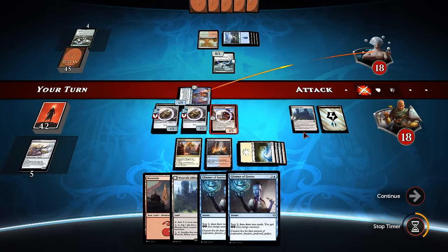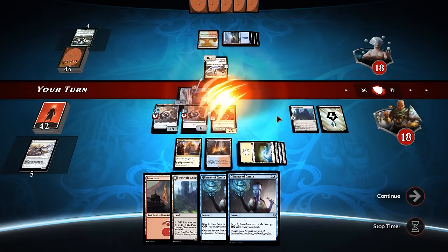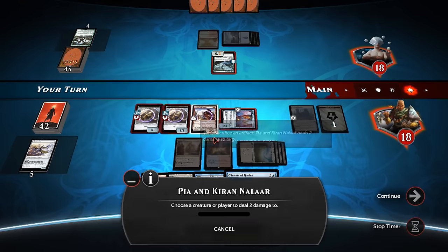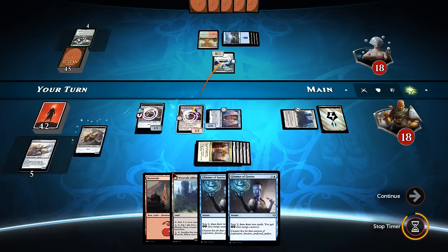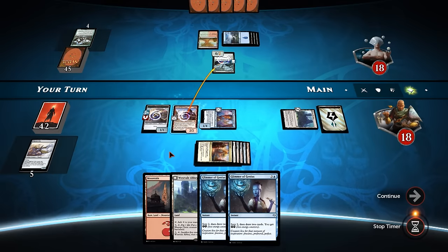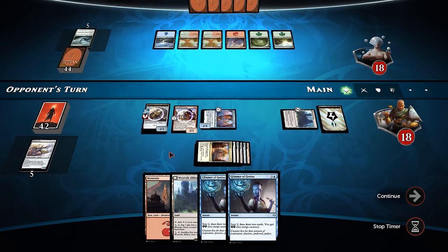We could even attack him with Padeem - if he blocks, then we sack a Thopter and kill his Jaddi Offshoot, which gets rid of that life gain that's so annoying right now. Let's try that out - he does block. Pay three, kill that, sacrifice a Thopter. No more life gain for you. He has slowed us down quite significantly, but we're getting back on track quite quickly. Does he have another board wipe? No he does not. So we're back on card draw.